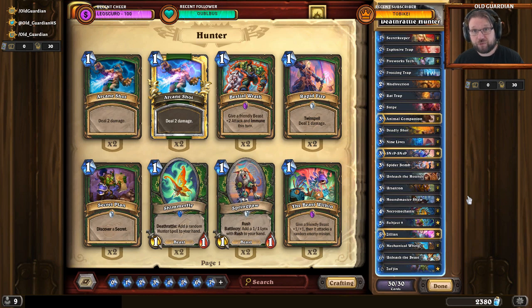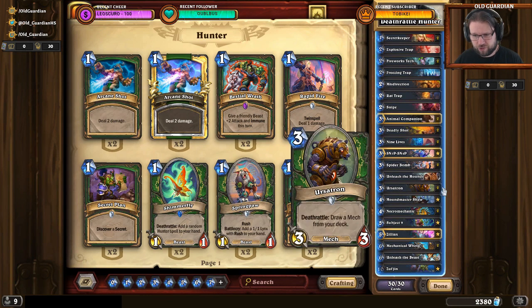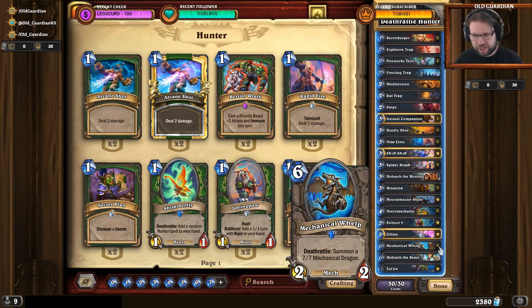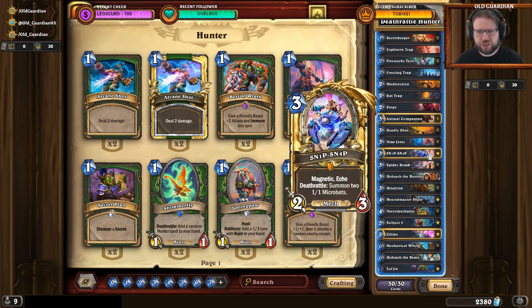There are 4 different Deathrattle minions in the deck: Snip-Snap, Spider Bomb, Ursatron, and Mechanical Welp. So when you discover with 9 Lives, you get to choose from 3, which means if you have not used one of those, you're guaranteed to get all the others as options. One thing I like to do is not use Snip-Snap too early, so I will have all the others as options and can do Snip-Snapping later.